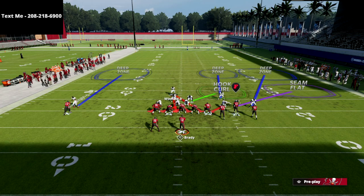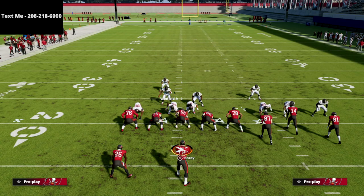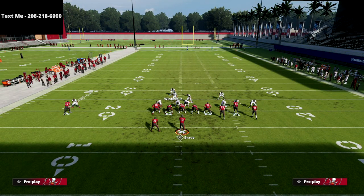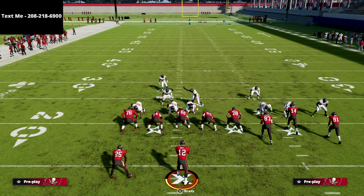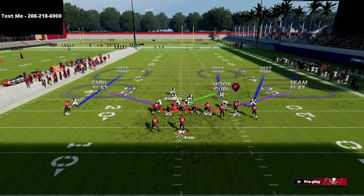From a coverage perspective, what we can do is zone off this defensive end on the left. He's going to take the running back routes — things like table routes, curl routes, out routes, stuff like that. He's going to get that coverage as long as you pass commit.